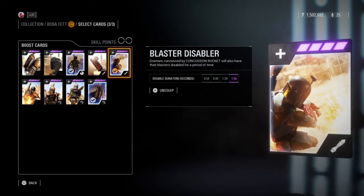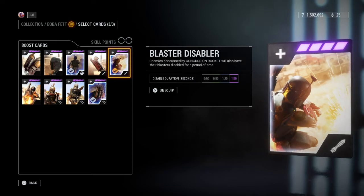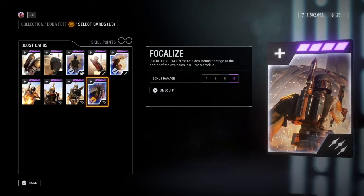The second card I like to use is called Blaster Disabler, which disables and overheats enemy blasters if they are hit by the concussion missile directly. This is the nice niche for the concussion missile ability I alluded to earlier, and it's a huge advantage especially in Galactic Assault against regular troopers, reinforcements, and other blaster heroes, which I'll cover in detail later.